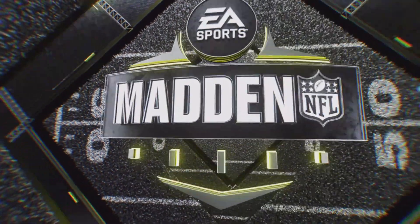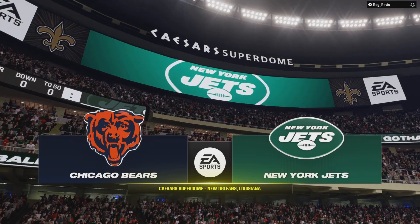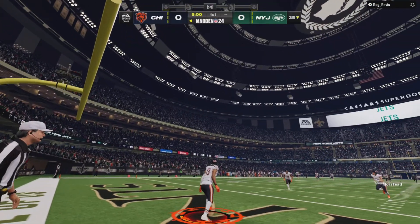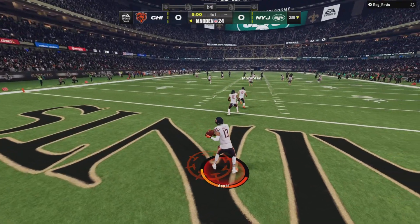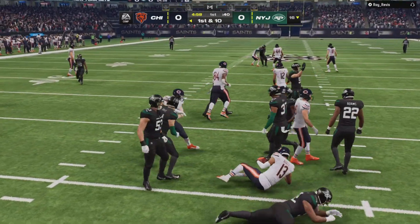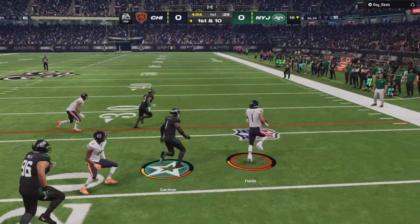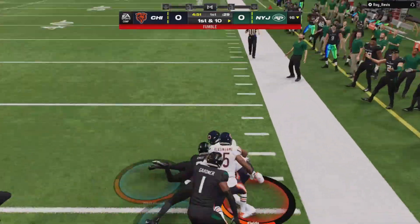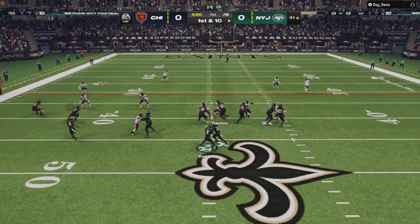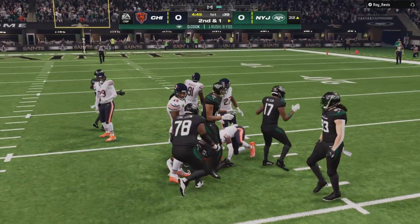We are coming to the NFL at the Caesars Superdome in downtown New Orleans. Schultz-Morstead gets this one started, and we are underway from the Superdome. Scott on the return, out of the end zone. The drive will start with an option going left. First down, here's the run with Cook — a nice opening right away.